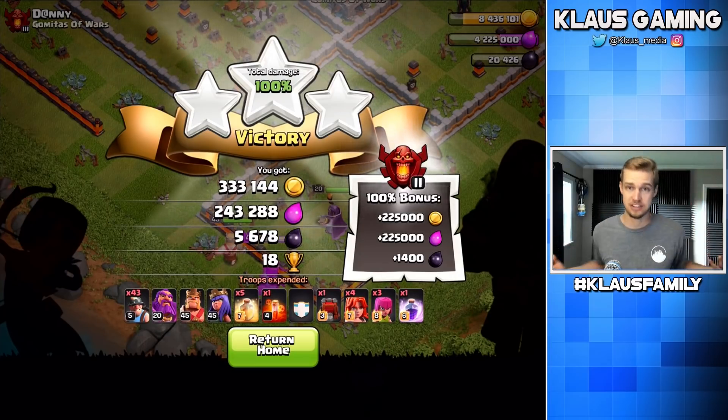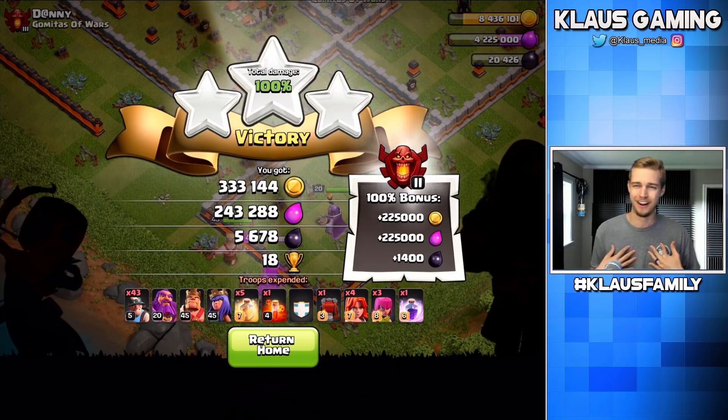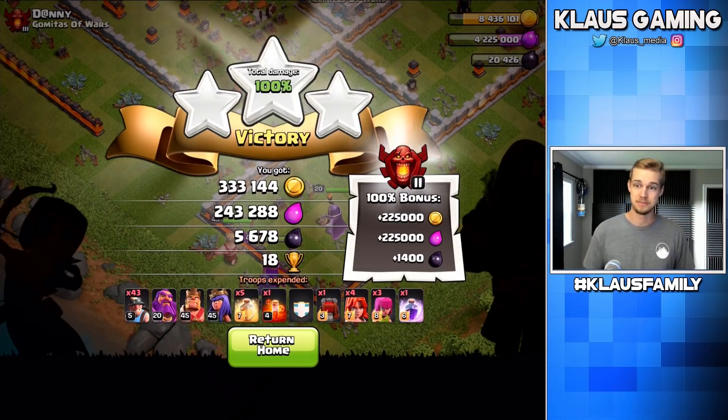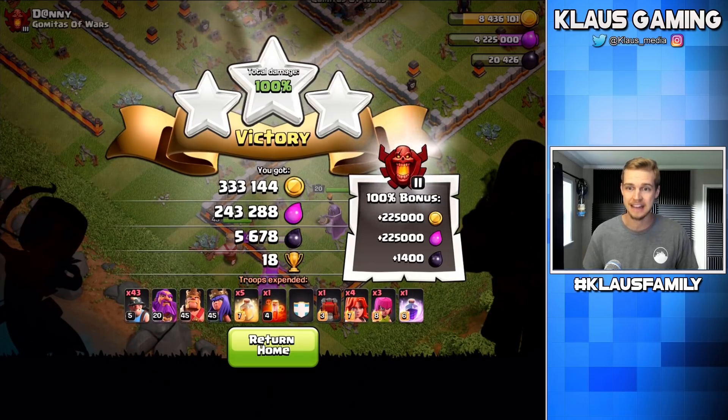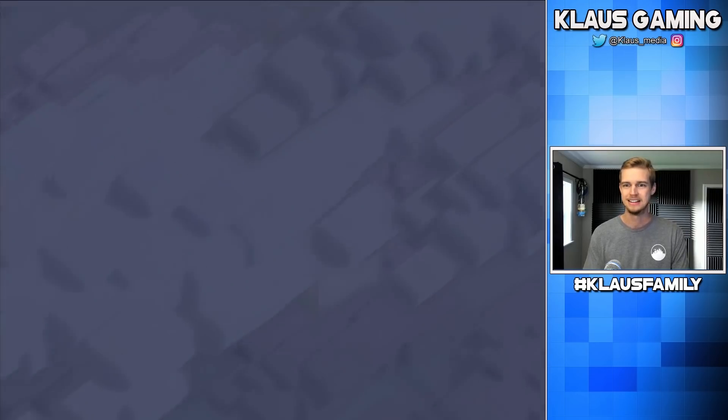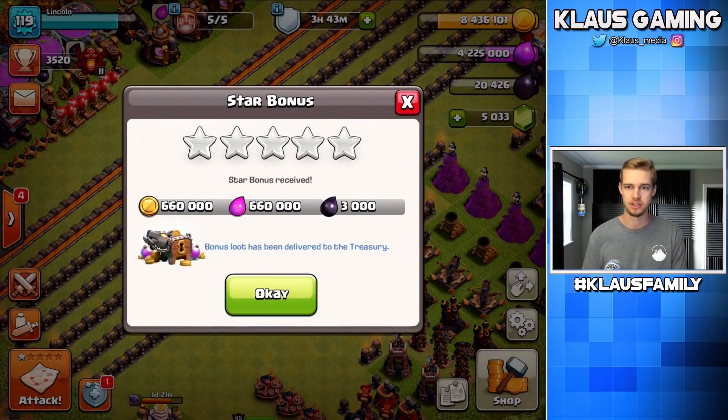You gotta love it. With the loot bonus, that was over 550,000 gold, just under 500,000 elixir, and a beautiful 7,000 dark elixir. Oh baby! And then the clouds — it looks so good too. I'm amused by everything. When I watch my preview in 60 FPS, I'm like, it looks so good, it just looks so great.